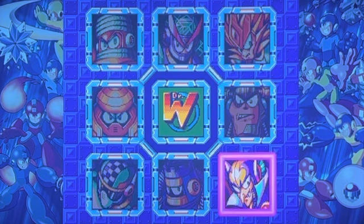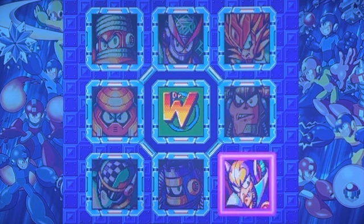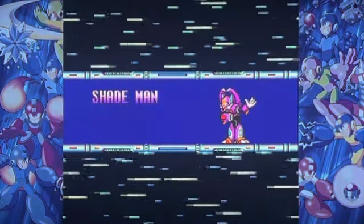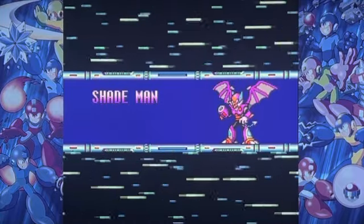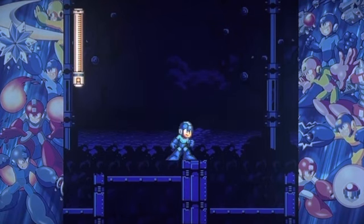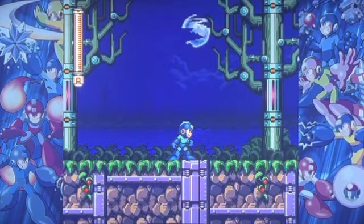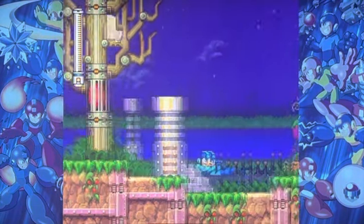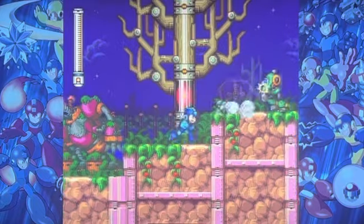Here's a little easter egg. If you hold a certain button while you select Shade Man Stage, the music actually changes. Listen to this. That is not Mega Man music. This is actually a cheat code to replace the music of this particular stage with the music from Ghosts and Goblins, aka probably Capcom's hardest game ever.